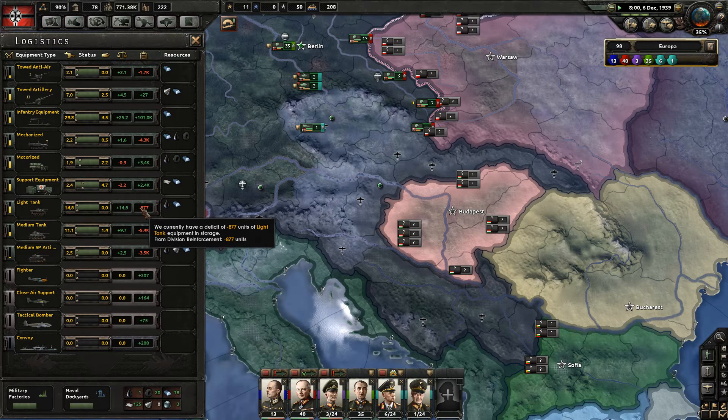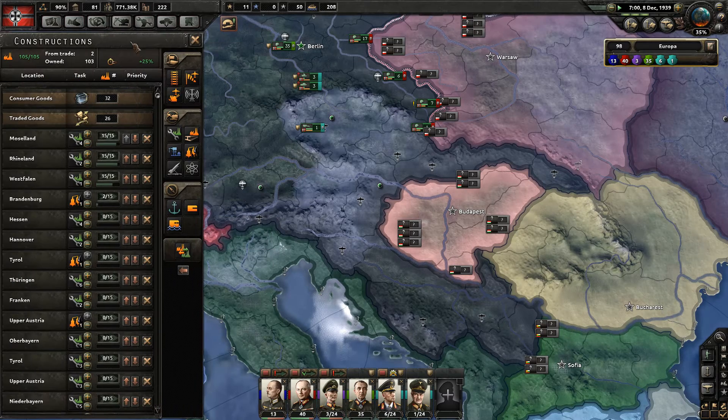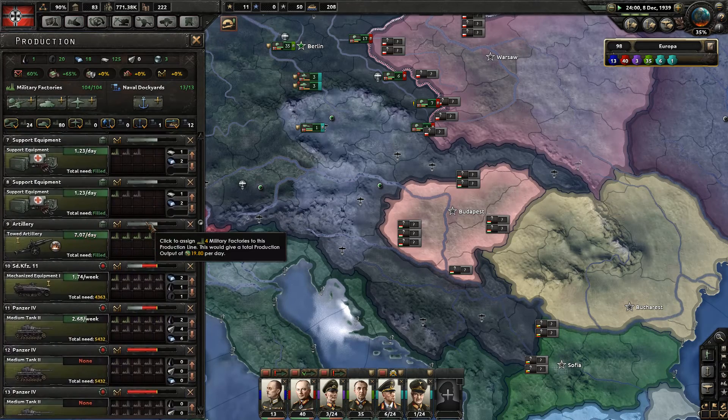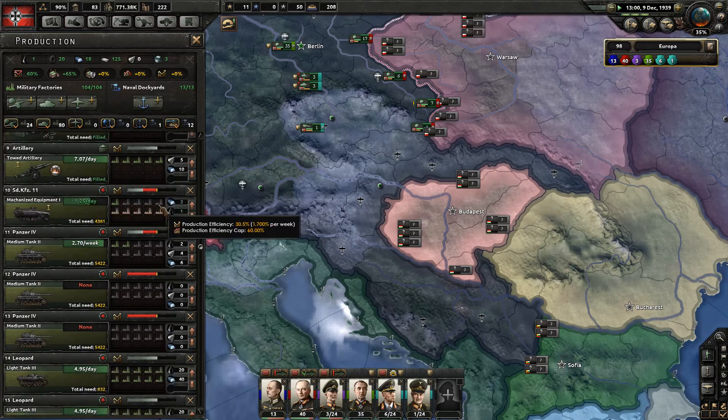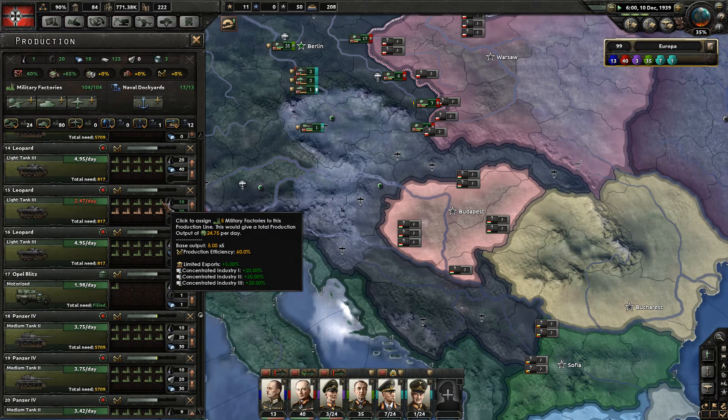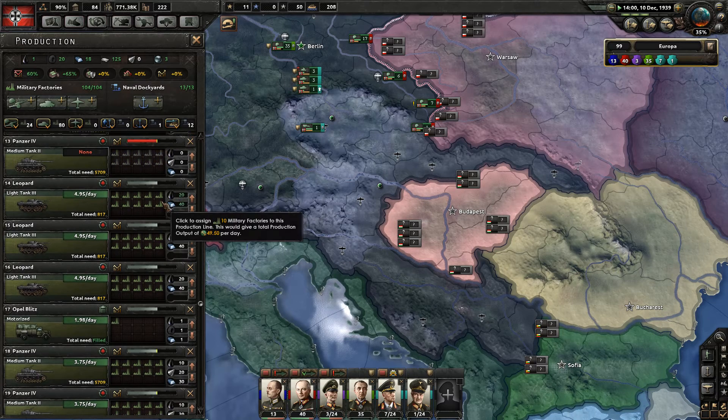I wonder if I should reduce the production going into light tanks a bit. Once we reach an equilibrium it's not really worth fiddling too much with the allocation of factories because you lose a lot of efficiency. But on the other hand, we have more important needs.